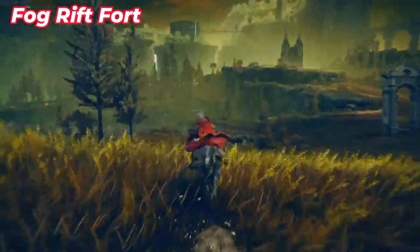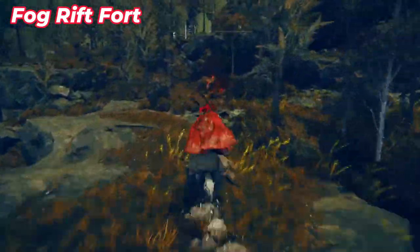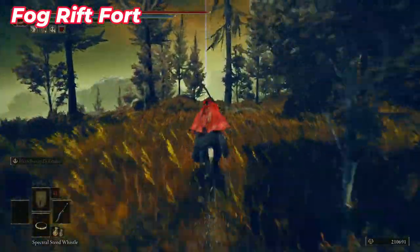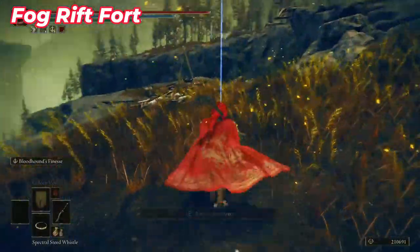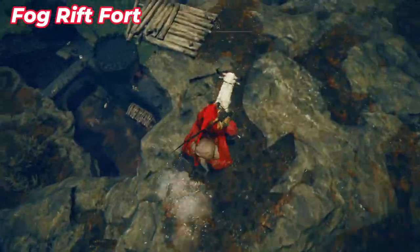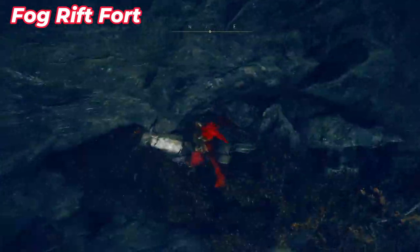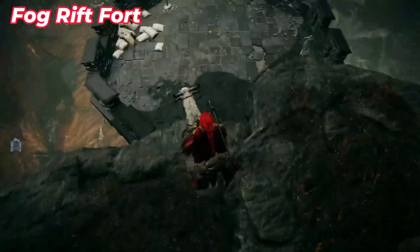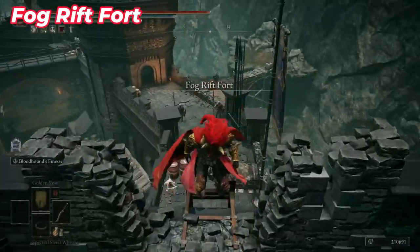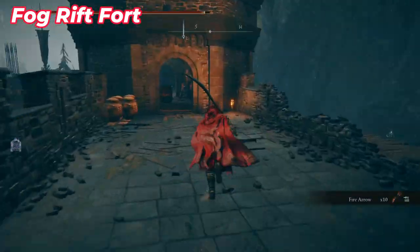Again, go back to the Site of Grace and continue your way to the other side of the canyon. Remember not to fall down, because if you fall you'll need to fight a headless giant with a sword from the main game. When you reach the next Site of Grace, go all the way down using jumps and sliding from some wooden platforms. Try to jump down to another stone, then go left — jump down again, and from the right side do another jump until you reach the first tower of Fogri Fort.